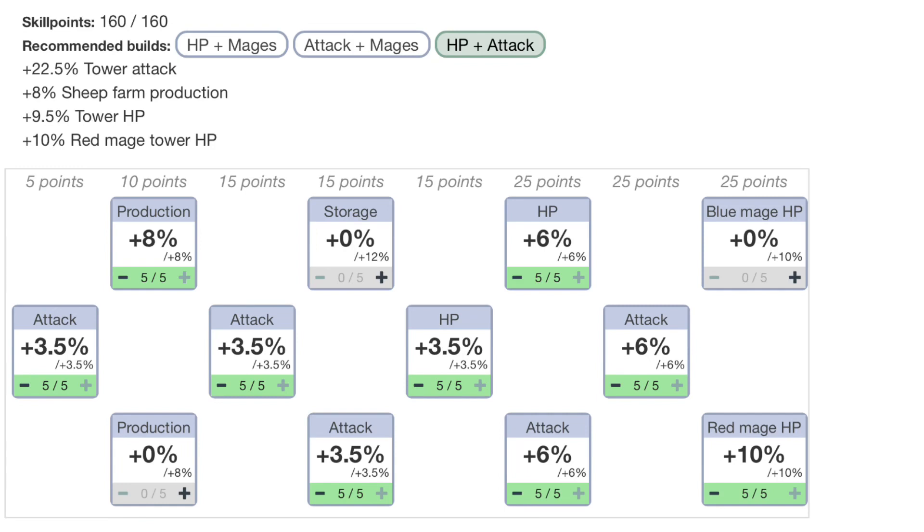One interesting scenario where Mackenzie would be beneficial is potentially for a mage drain island, to boost the HP of the red and blue mages. However, if you add up the total HP bonus to the mages, it's going to be less than some of the other riders that are available, which I'll show you soon. So for me, I don't know that this rider is one I would personally go for.